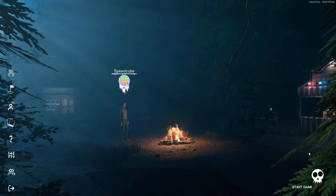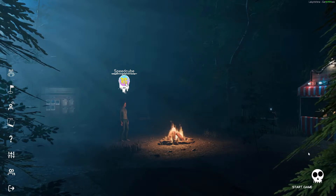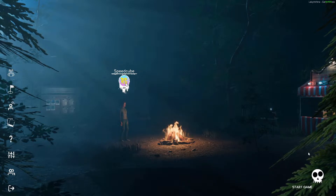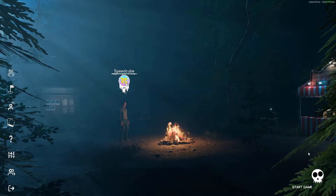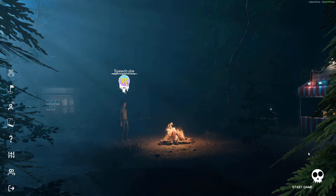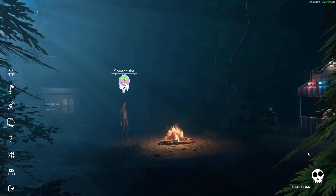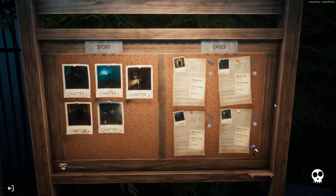Hello YouTube, and welcome back to another video on Labyrinthine. I hope you're doing really well. I'm going to show you yet another brand new map, this time the Bamboo Forest from Japan. This one is really quite interesting - you have to find incense sticks and burn them in order to open up the exit. It is a mixture of forest paths and Japanese-themed buildings. It's another one that I had on the public test server but wasn't able to try out, so now I'm going to go in and do it.